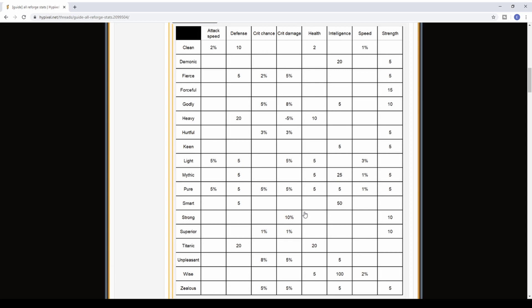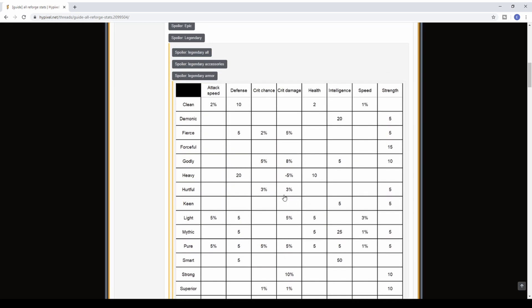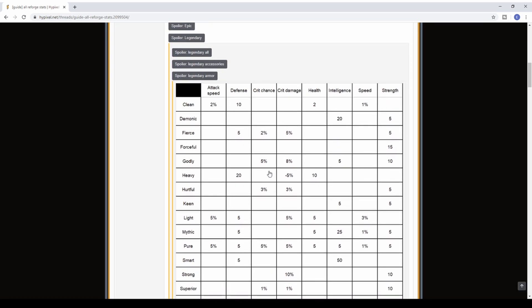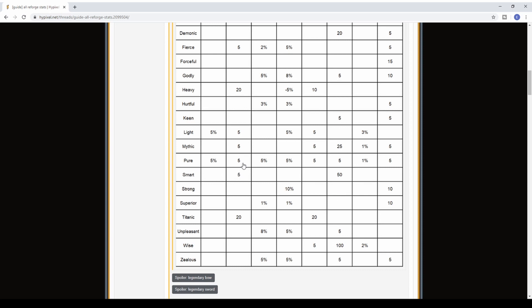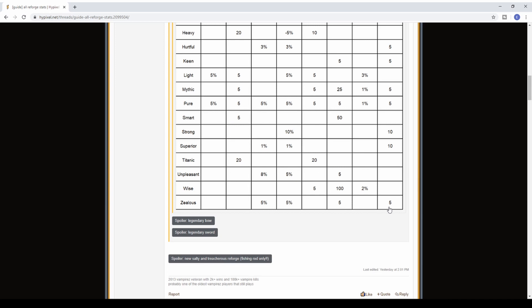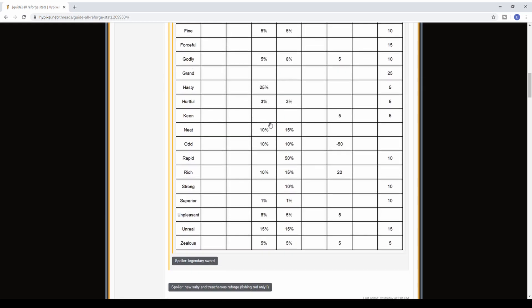If you can't get Godly for armor, go with Strong. If you can't get that, Zealous is basically Godly but slightly worse — 5% crit chance and 5% crit damage versus Godly's 8% crit damage. Pure is also worth considering as it gives 5% of most stats. But Godly is always the goal.